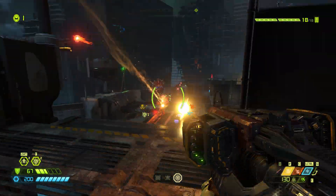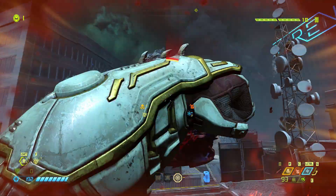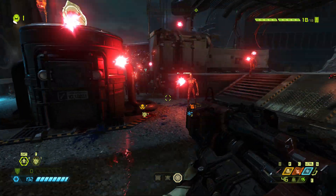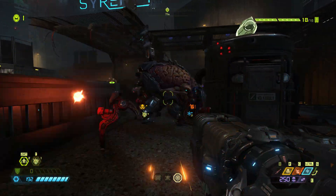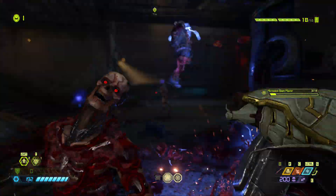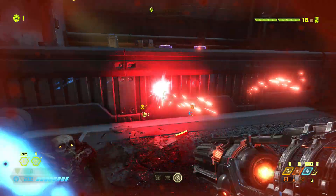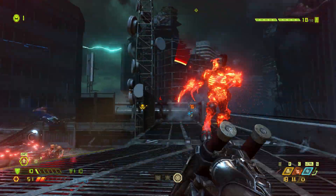4K testing with ray tracing is done. I think we have a pretty clear picture of what these cards are capable of, and none of my thoughts have changed. If you've got a 2080 or 2080 Super — heck, even a 2070 Super — I think you'd be just fine keeping what you have. You'd probably be better served by getting something like a 3070 or above. Outliers aside, like Doom Eternal at 4K, these cards are very similar in performance both in rasterized and ray tracing gaming.